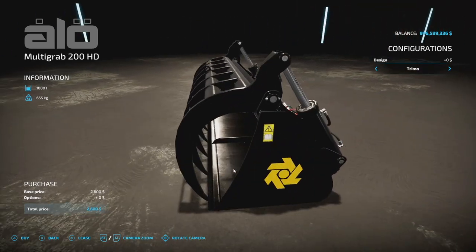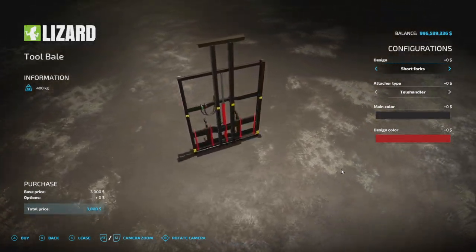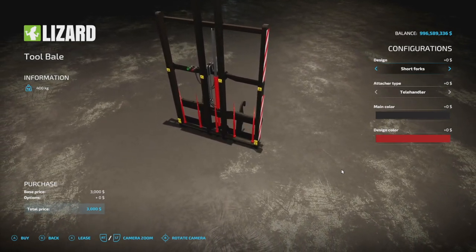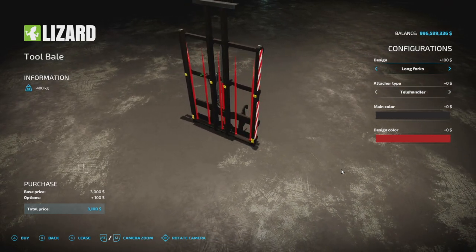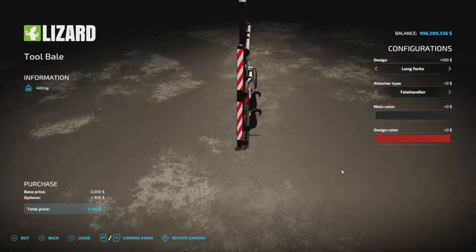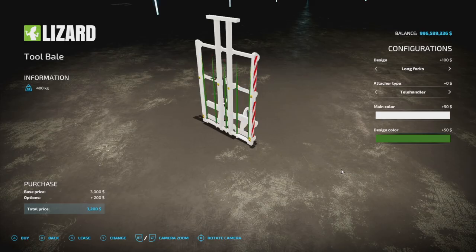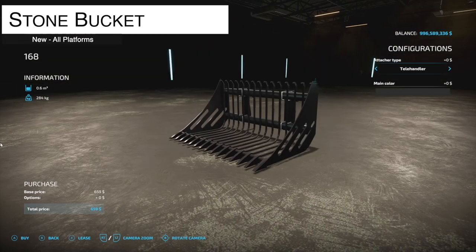Next we've got something really cool — the Tool Bell, a perfect bale fork for moving larger amounts of bales. Due to the transport mode it can also be safely carried on road trips — you can see it folded up here. From TC3D, it weighs 400 kilograms and we've got short forks or long forks. Attacher options include tail handler, wheel loader, and front loader. It's 3 slots only, so not too bad.